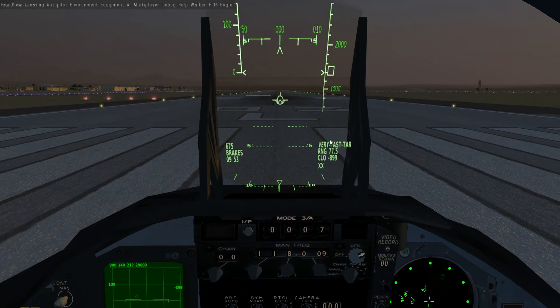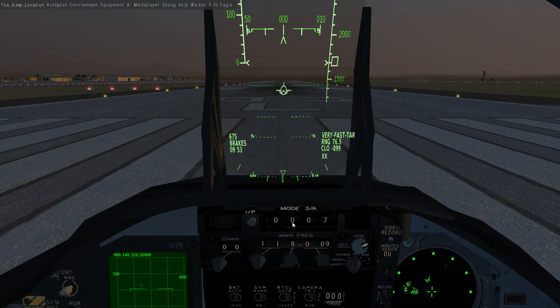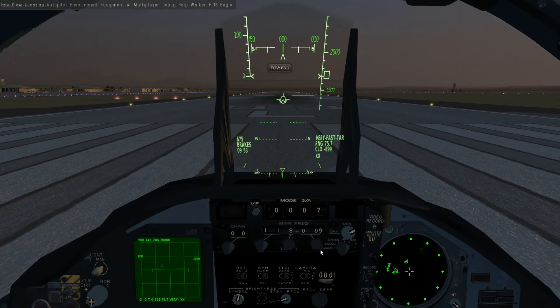On the HUD we have the call sign of the currently selected target, the range, the closure rate, and the type. This here is your IFF transponder — set it to something that isn't 1200 is probably a good idea. Once we've got mode 4 simulated, that will be quite important because it will relate to the shape of targets on the TWS display, so you'll know whether it's friend or foe.